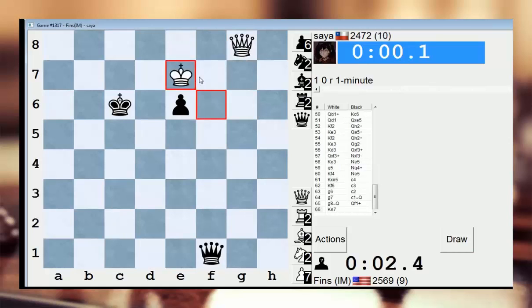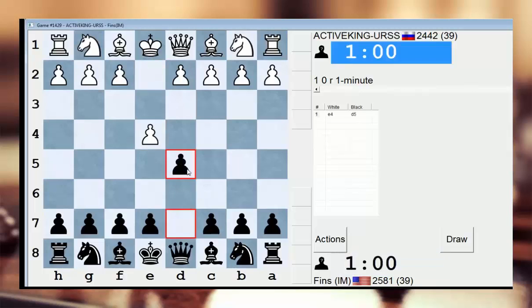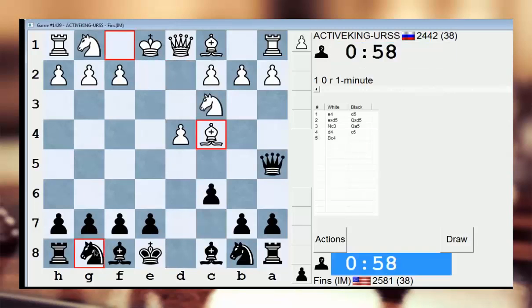I think I'm going to win this one. Check. Got it — just barely. Before I can take my queen. I'm playing Active King URSS. Good start to the session — two wins. I'll take them against Saya; Saya is quite tricky.